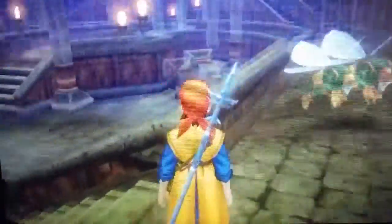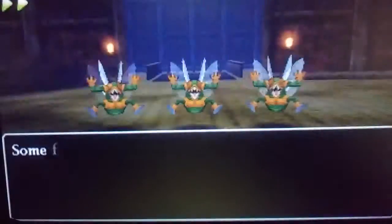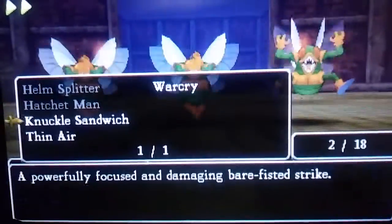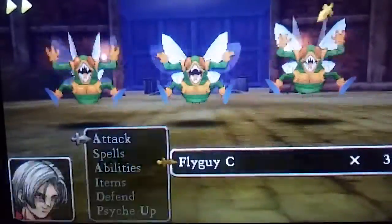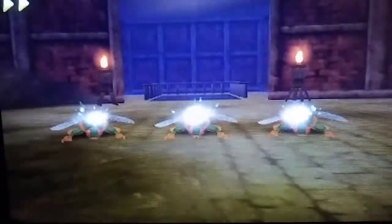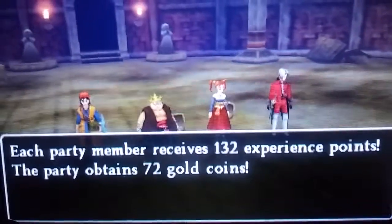One of the things that also changed here is that this is the first area where you can encounter Metal Slimes. One of the first areas to really sit there and fight them was outside of Maela Abbey. We are currently in the Old Abbey, which you go into after you meet Angelo and he gives you his ring to go into the Old Abbey to check on the Abbot.